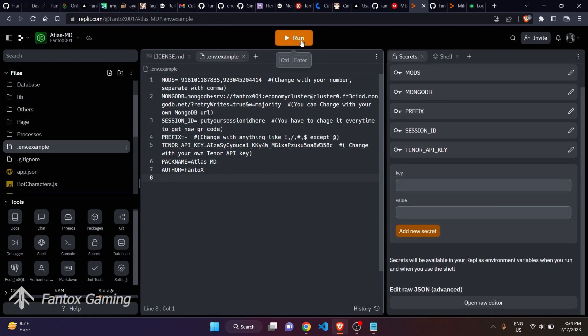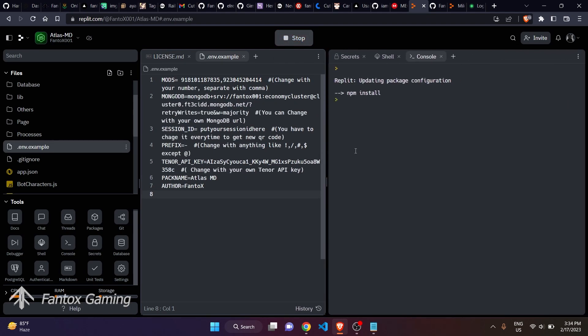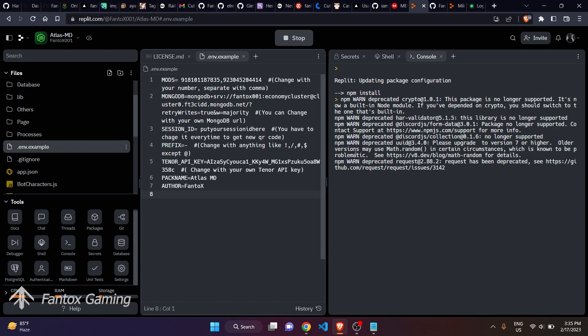Now click on the Run button and wait — it will start installing your bot. While it is installing, let me show you how you can follow the same process on the mobile platform.